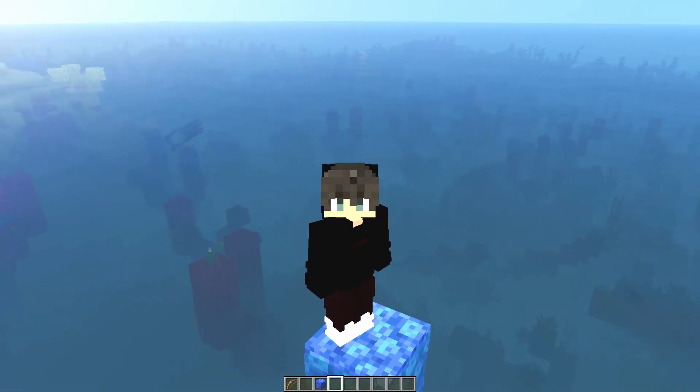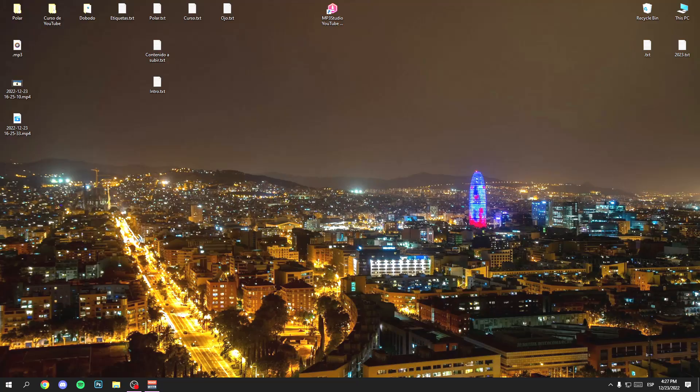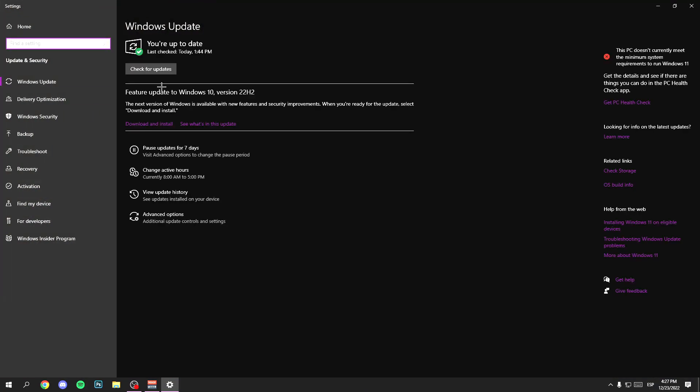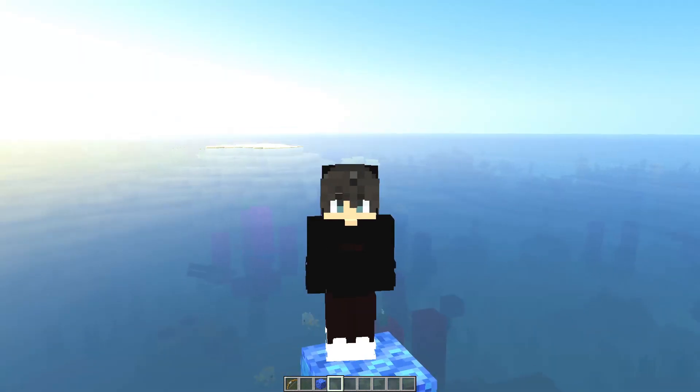So to start, close Minecraft. Once you have closed Minecraft, go to the desktop and press the Windows key, or click on the magnifying glass at the bottom. Now search for Windows Update, open it, and click on Check for Updates. Update to the latest version. Once you have updated Windows, restart your PC.